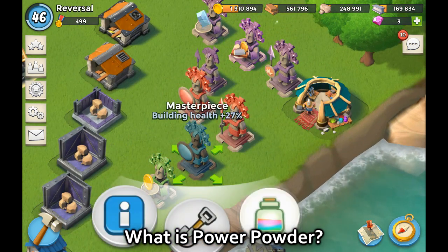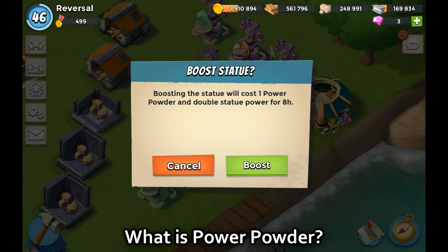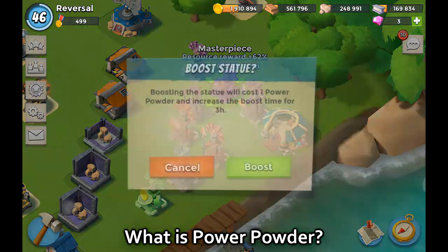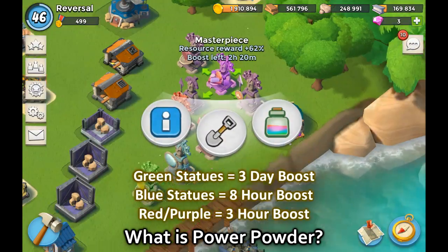The blue statues have a boost duration of eight hours. The red and purple ones have a duration of three hours, so use those boosts wisely.